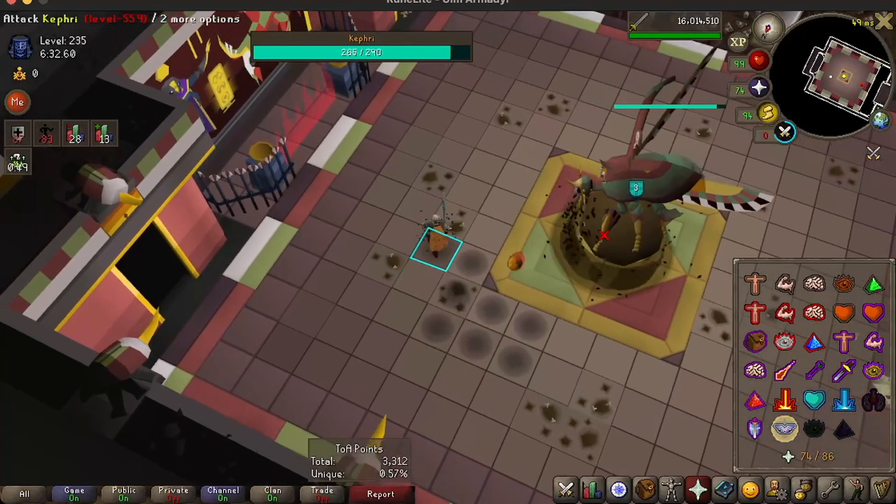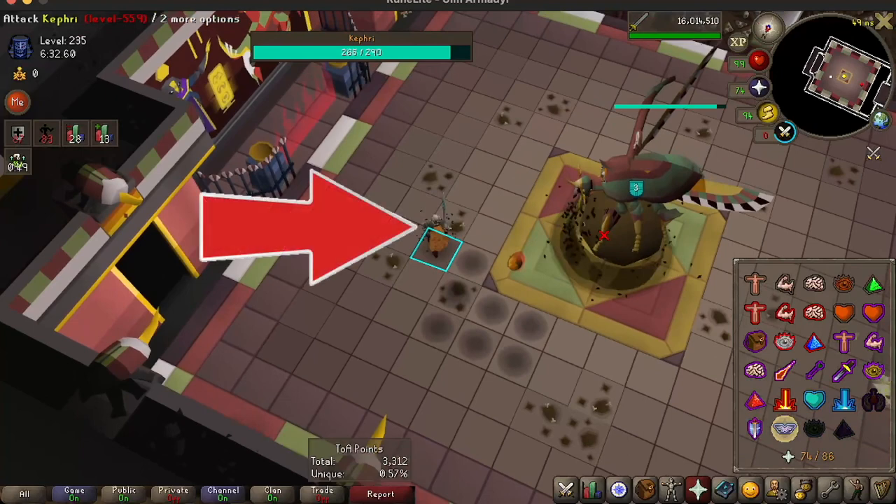Let's freeze the frame here and talk about the Dawn attack. For any new players, you can predict when you're about to get dawned on — you will see these swarms of flies fly around you. Zoom in right now and just look carefully. Having the flies swarm around you signals that you are about to get the Dawn attack.